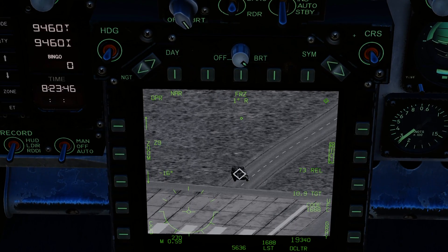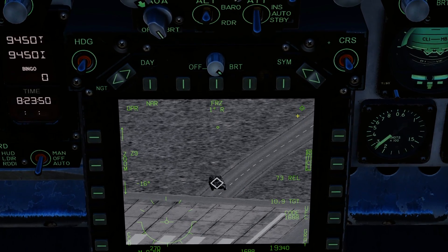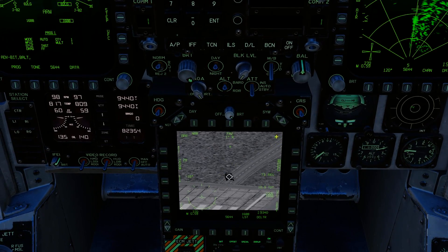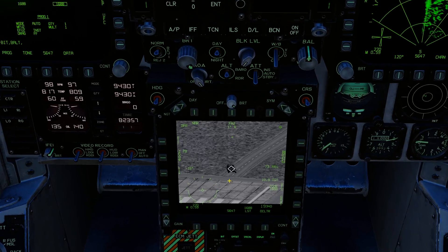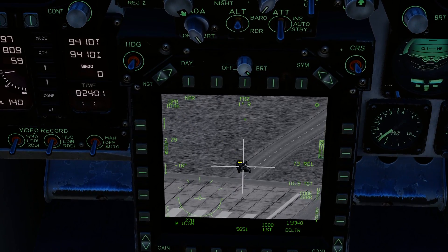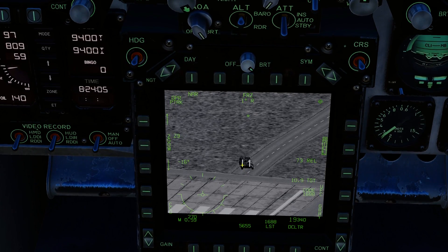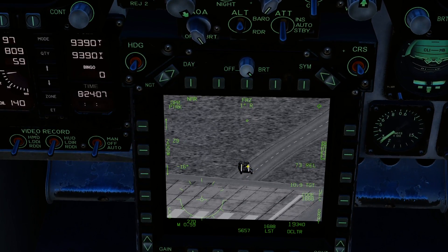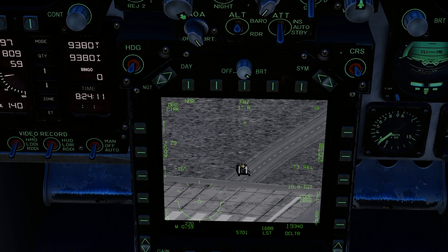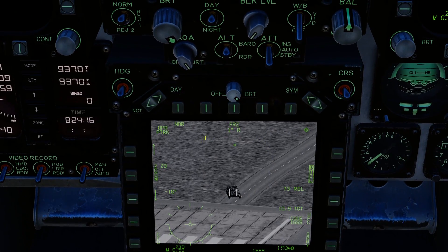A couple of things you can do right now with the targeting pod. At the moment my sensor of interest is the bottom MFD. If I press sensor select aft once, it's going to go into area track. If I press it again, it's going to go into point track mode. So if it's a moving target, you press point track and it's going to lock on to that target, and if this BTR decides to drive around, my targeting pod will follow it.